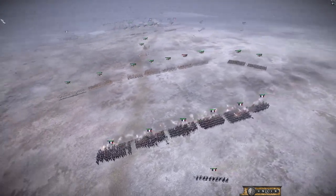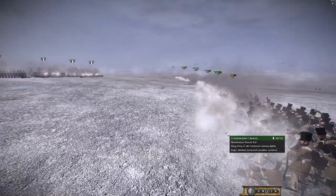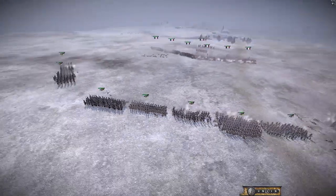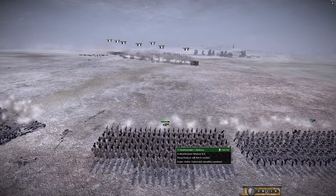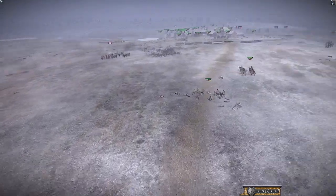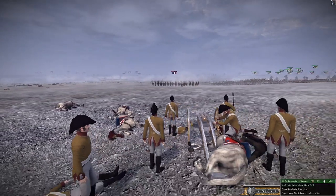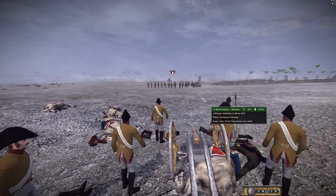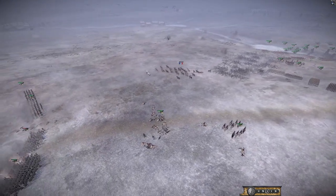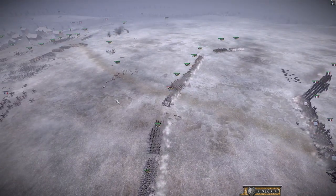I'm starting to flank Davout's army, but I've lost a lot of men in the musket fight — look at all the bodies at the bottom of my line, so many dead Russians. The French outgun the Russians but the Russians have such good numbers. Now the dragoons come in for my artillery, so I quickly load up canister shot and put big holes into the dragoon unit. They break and the gun survives. Finally I deal with this dragoon unit that's been harassing me all game — big sigh of relief.